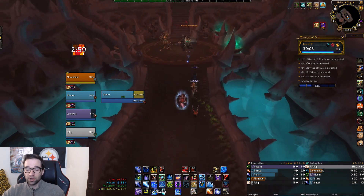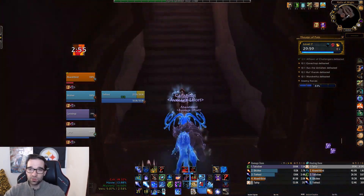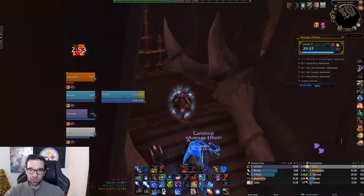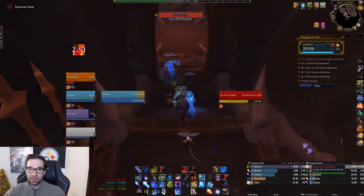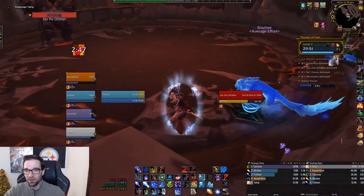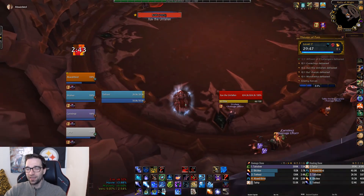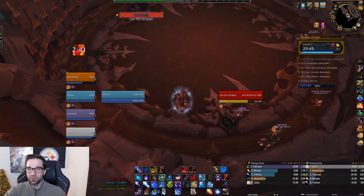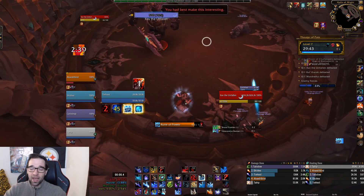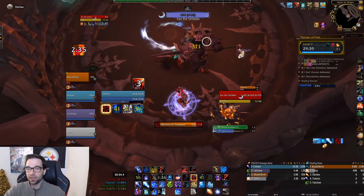Going on to this next mini boss, we actually try to sneak past it using blinks, Stampeding Roar, and other abilities to get past before it becomes targetable. We didn't think we needed it for percent, and we don't know the exact optimal route yet — that'll come over time. But we do end up a little bit short on trash at the end so we'll have to make an extra pull later. Maybe we should have pulled it anyway.